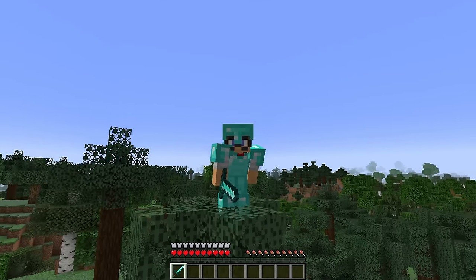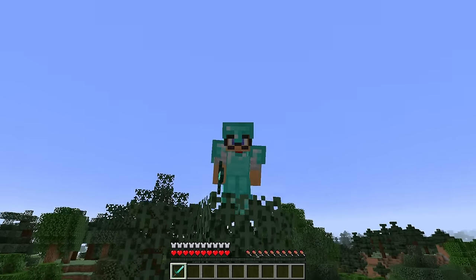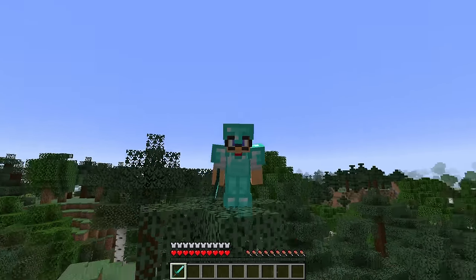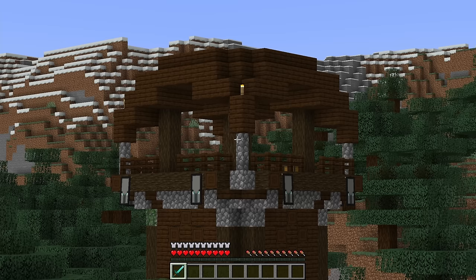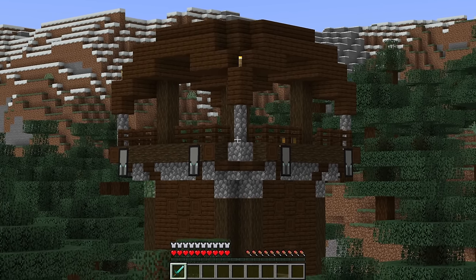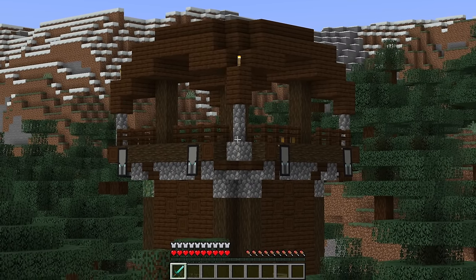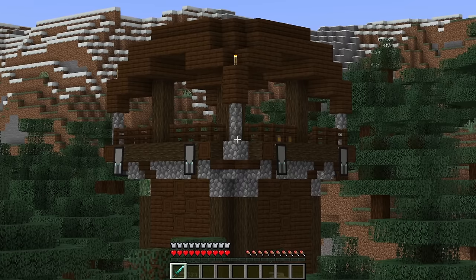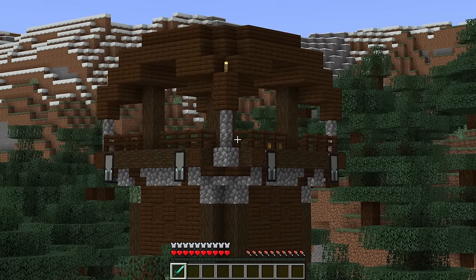First let me show you how to use this farm and explain exactly how it works, and then we'll do a block-by-block tutorial so if you want to build it yourself you can. I've got some armor on, I've got my sword, and I'm ready to go. I found a pillager outpost — this is what you need to find in your world. The ideal one is close to an ocean. I'll come on to why that's important a bit later, but if you can't find one near an ocean that's not the end of the world.